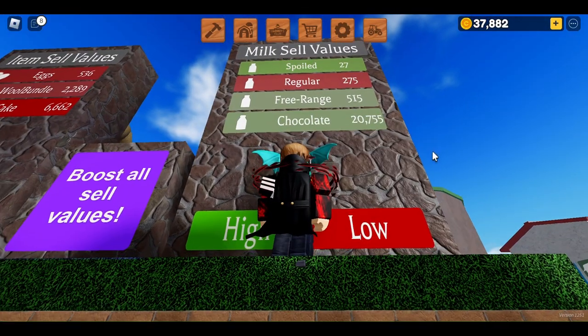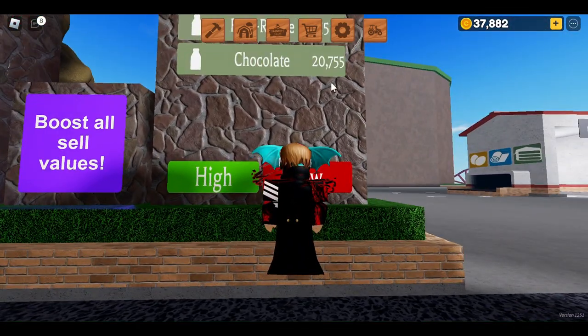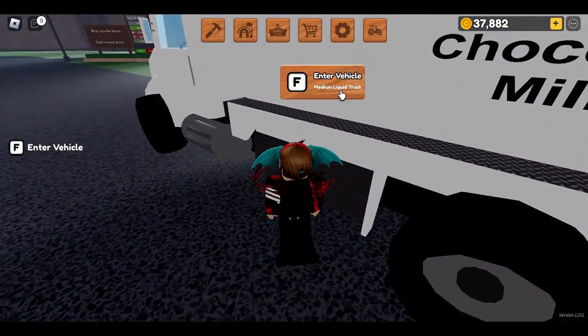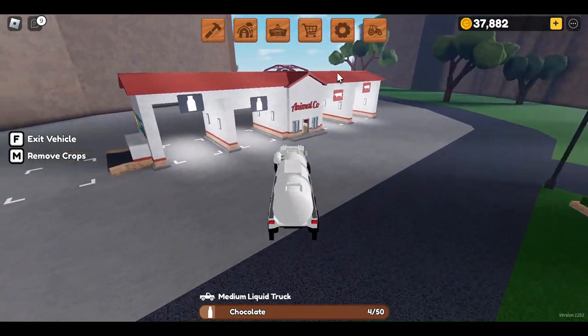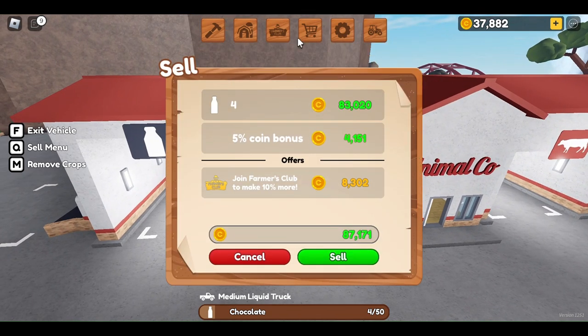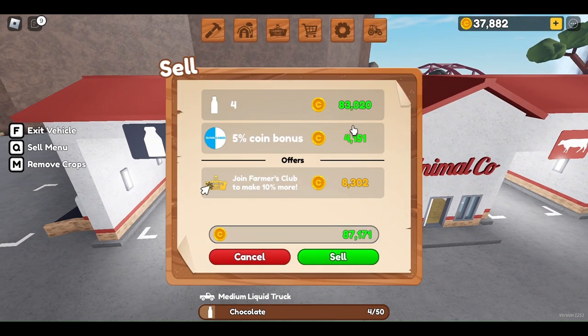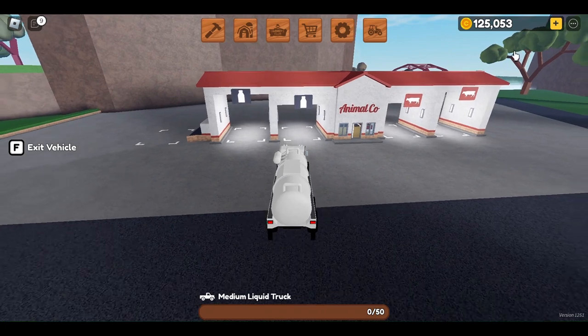The chocolate milk price has finally gone up — it's at a slightly green price of about 20,000 to 21,000. Now let's go and sell it. The four milks give me 83,000, and since I'm a group member I get an extra 4,000 added on, which is pretty cool. As you can see, chocolate milk is really good.